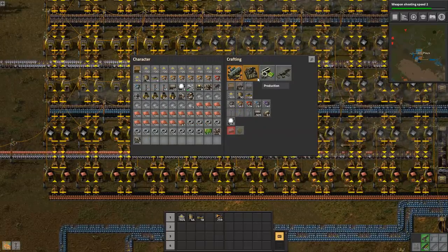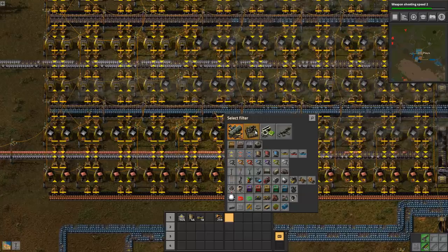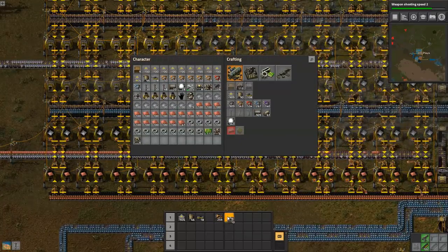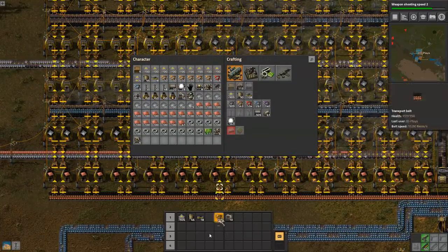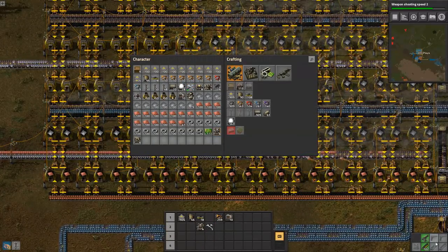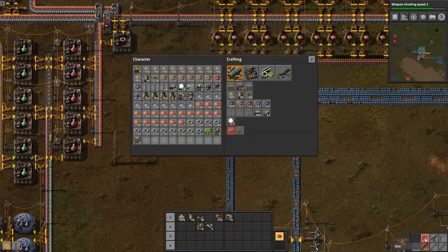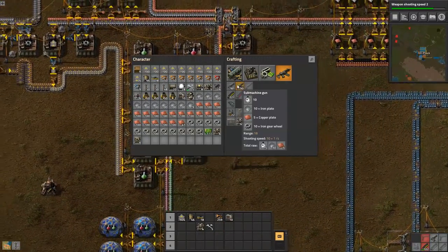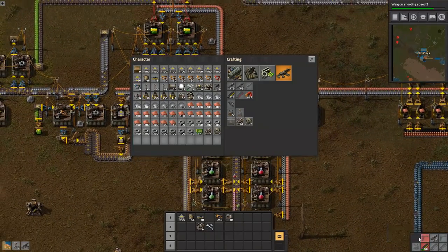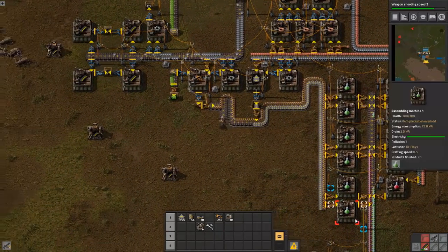We'll just handcraft a heap of power poles to get them done. It also reset my list of stuff we had down here, so I'm busily trying to replace those. I lost all my ammo and my SMG - damn, that was a lot of ammo.